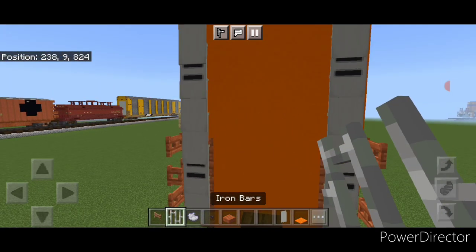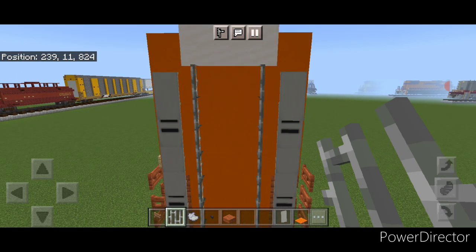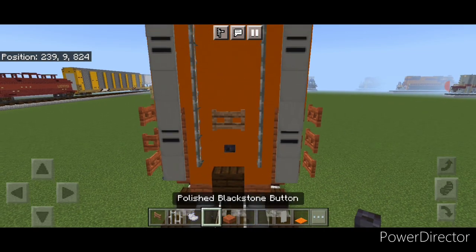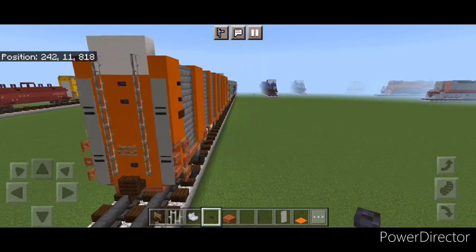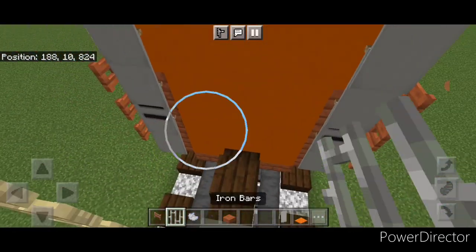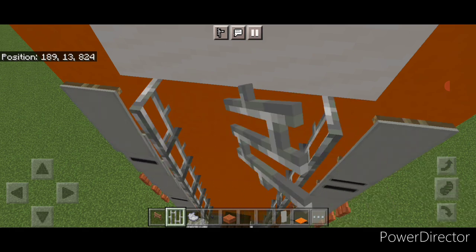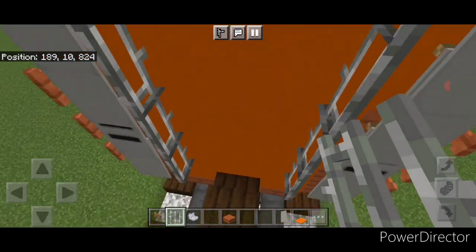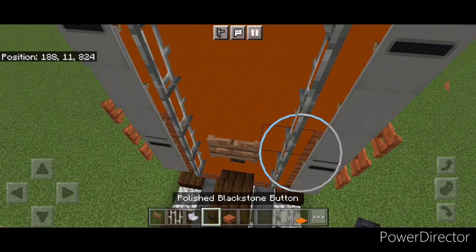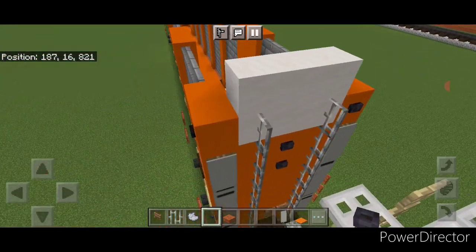Then come one block up from the coupler on each side of the orange and do a column of iron bars coming up each side, and stop right here. Then down here in the middle, do a fence gate right here, under it a blackstone button, and two blackstone buttons. Repeat it at this end — start one block up from the coupler on each side and do a column of iron bars on each side again until you're right here. Then above the coupler in the middle, do a single polished blackstone button, then a jungle fence gate, and up here two polished blackstone buttons.